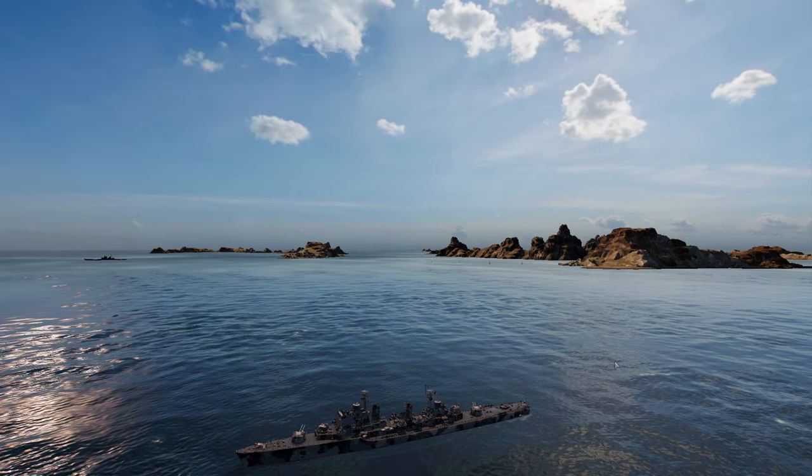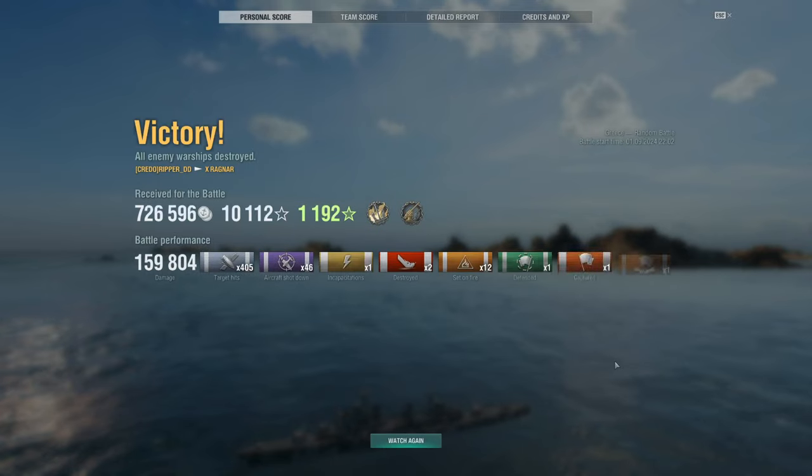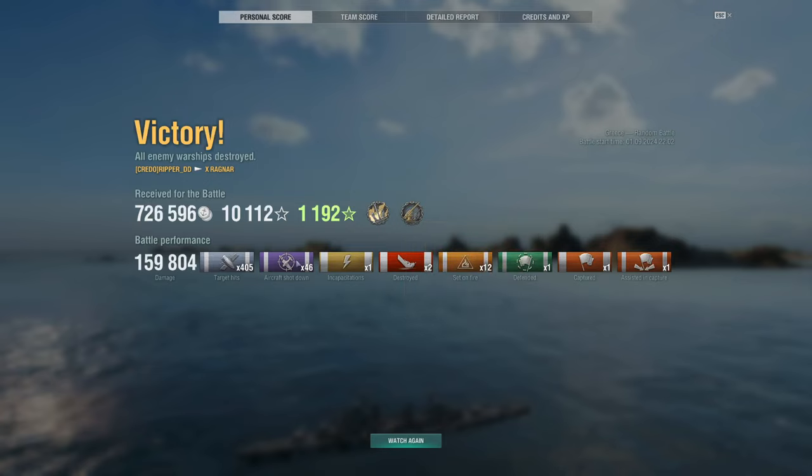Build will be at the end of the video, guys — stay tuned for that. I'm going to switch over to another video with the Holland. Look at this — AA Defense Expert. That means I shot down 35 planes. 46 hits, 12 fires. Ridiculous. And of course, we're probably number two on the team. Look at how many airplanes — 1.3 million potential damage. If you're above a million potential damage in a destroyer, that means you are annoying. And look at that AA damage: 102,000 — that's a battleship of damage.